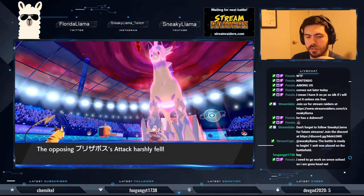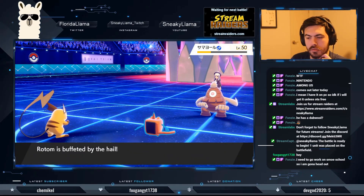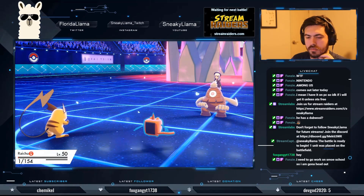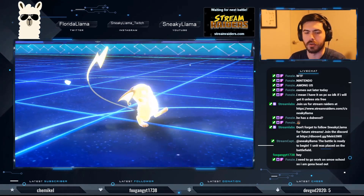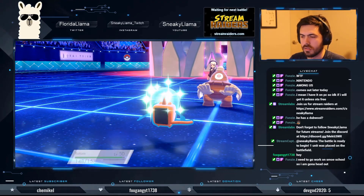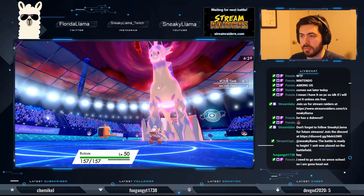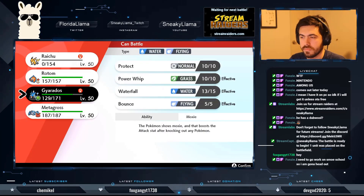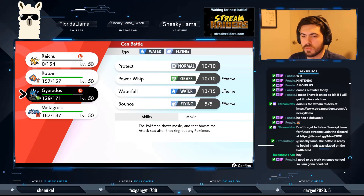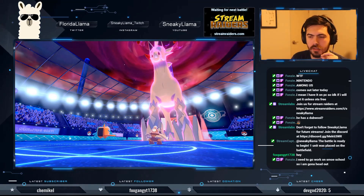Got a Charm off — yes! Bye Raichu. We got the Charm off, which is honestly huge — just having that thing's attack lowered is so important. I'm going to burn it as well. I think putting Gyarados back in and protecting to stall more turns might be better.